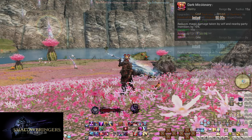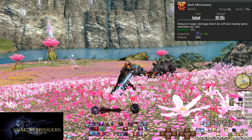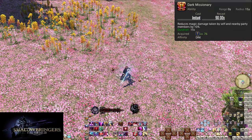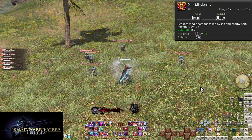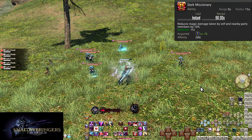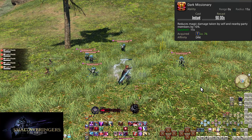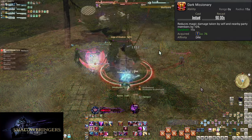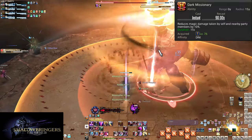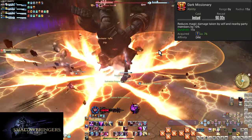Level 76, Dark Missionary. On a 90-second cooldown and with a 15-yalm range, this reduces all magic damage to allies within range by 10%. The buff lasts for 15 seconds. You're basically never going to use this for yourself — it's the Dark Mind issue, but as an AoE. As a result, we're going to use this for protecting the entire party from raid-wide AoEs. There are a few exceptions to raid-wides being magic-based, but for the most part, if an attack is going to damage everyone, Dark Missionary is going to protect them.